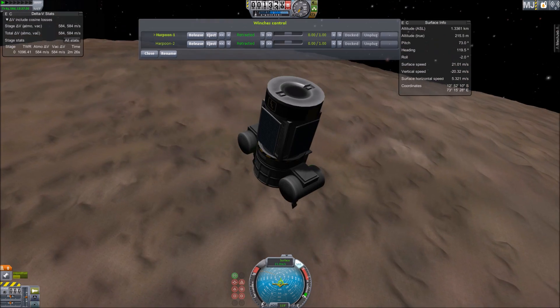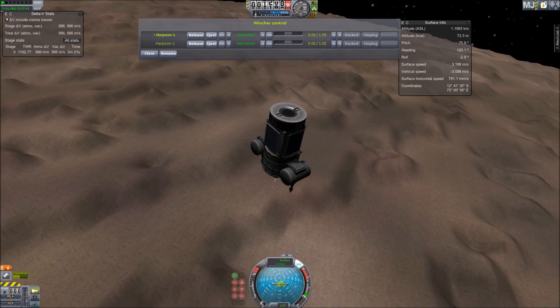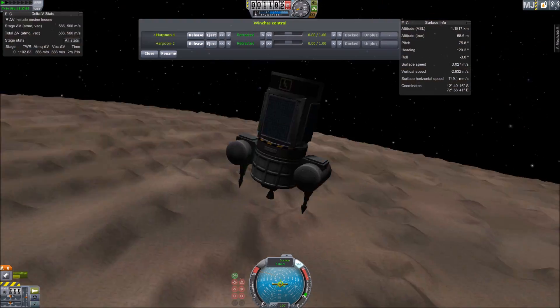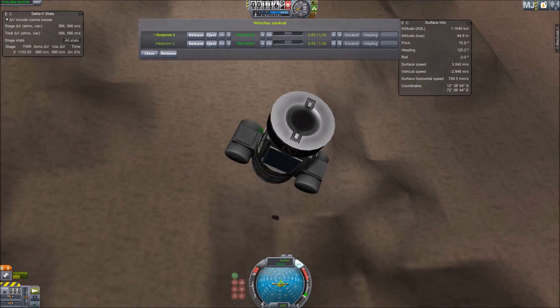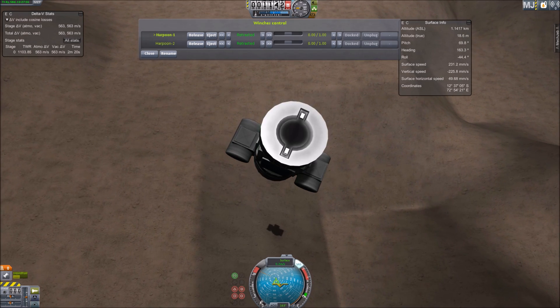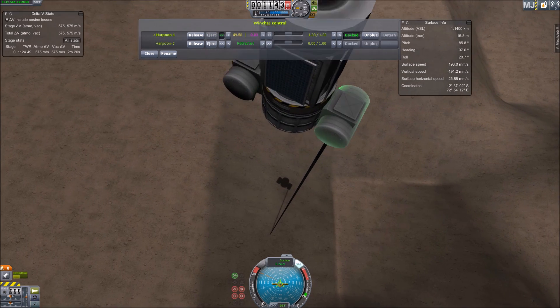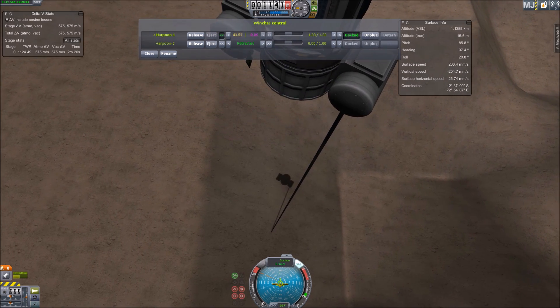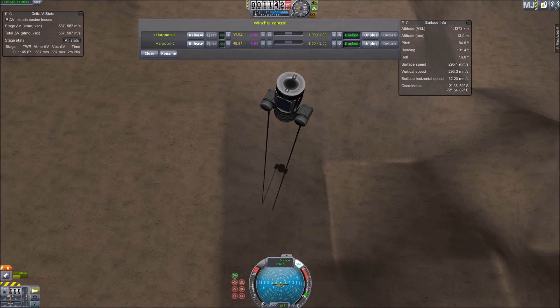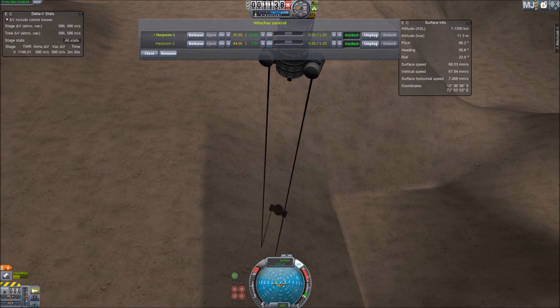These harpoons have an effective range of about 50 meters — that's their maximum length. I waited until about 30 meters before deployment. We had a malfunction: initially none of them stuck, then one stuck in the ground and the other didn't. I actually detached the second one because it was just flailing everywhere and causing problems.